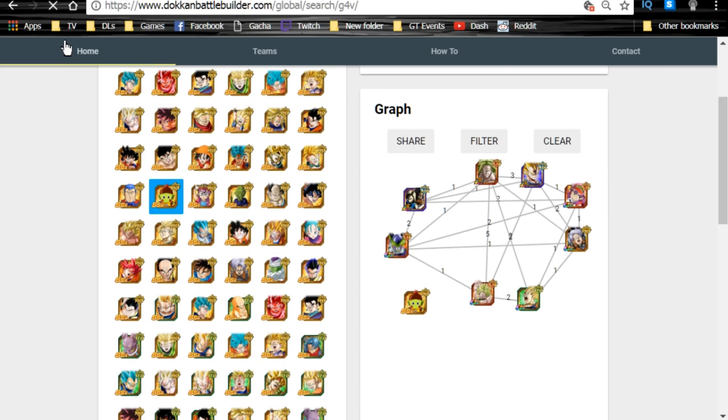Alright, let's go ahead and start off. It's currently July 18th of 2017, and we are talking about the global side - all the cards we're going to be going over. So all the cards as of this date, this is what I'm going to be going over in terms of what is the most optimal units team to use in the World Tournament.